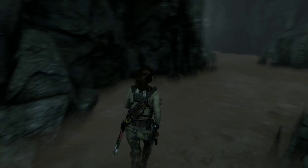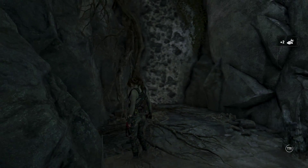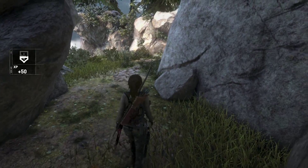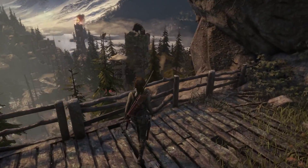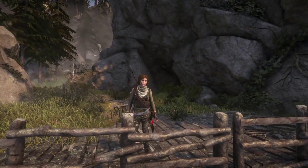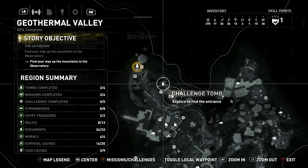Something's wrong here. Something is very wrong. That's definitely a bit quicker. So where's that come out? Back into the geothermal valley. The gathering — find your way up to the mountains, to the observatory. Wow, now that's beautiful. So I'll take it we've got to go this way. So this must be the observatory up here.